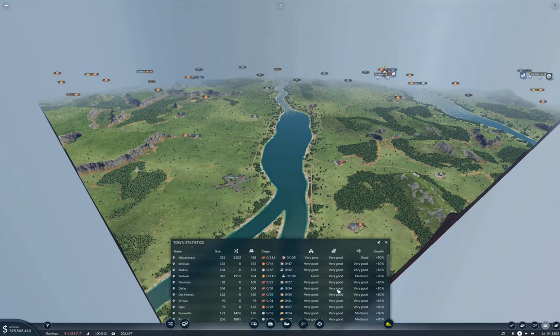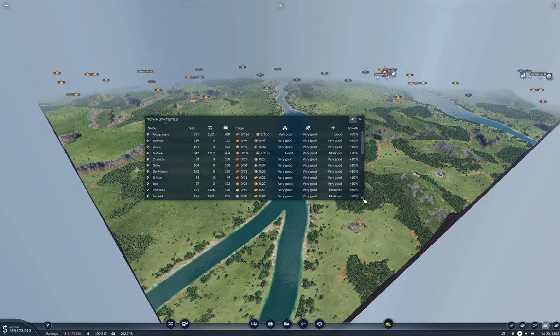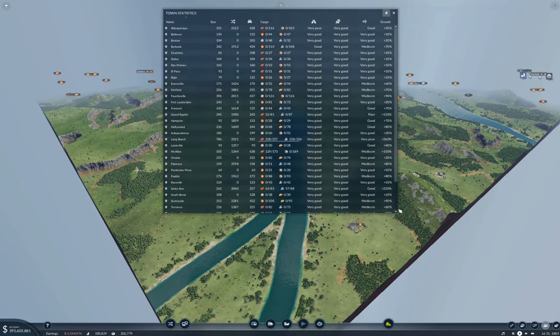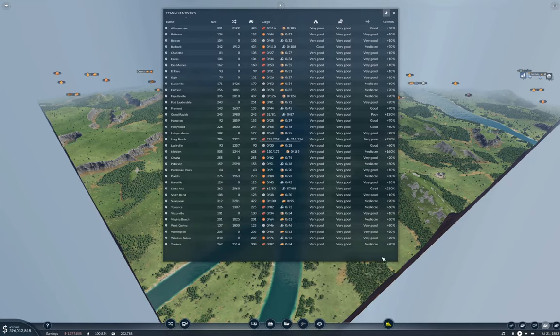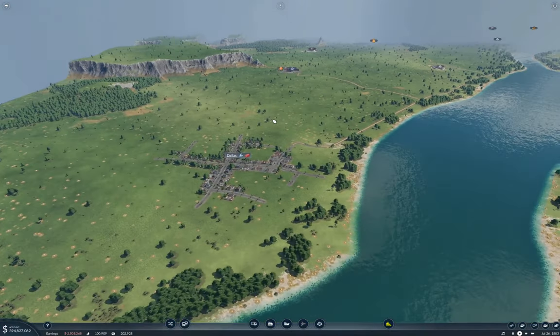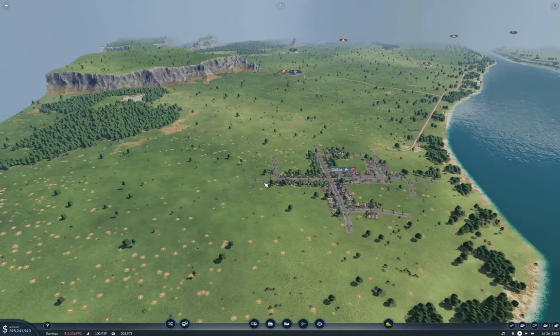That'll get close to all of the towns on the map, actually. I can't remember how many there were - I could look. Towns. Okay, let me count: one, two, three... there's thirty-six towns. It looks like we've got about half of them connected. If I'm going to be doing that, I probably want the station over here - so that's what I'll do. I'll plumb one of these in right about here. And I'll plumb in a couple of these, and one of these deweys.